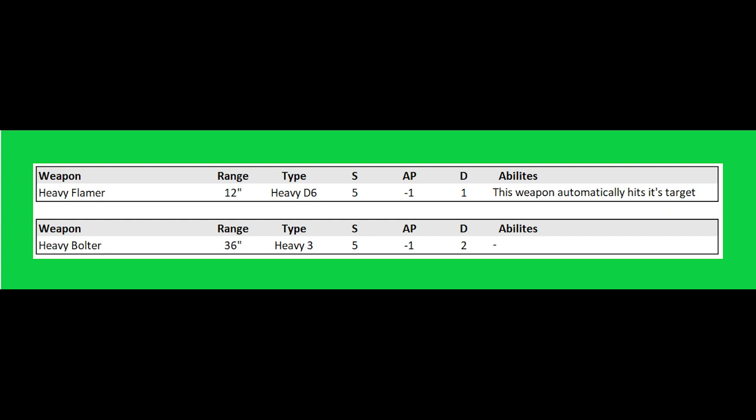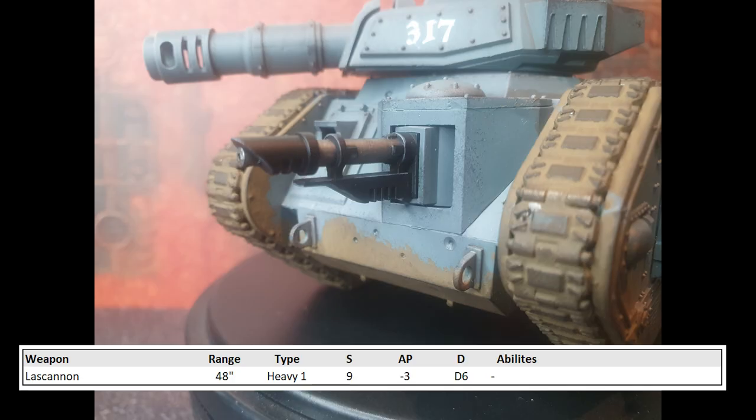Both the Heavy Bolter and Heavy Flamer have been beefed up in 9th edition — the Heavy Bolter moving from flat 1 damage to flat 2 damage, and the Heavy Flamer increasing its range from 9 inches to 12 inches. Both upgrades are excellent, in particular the increased Heavy Flamer range, which means it can always be used in Overwatch. In 8th edition, its 9-inch range meant it couldn't target models beyond 9 inches who could charge.